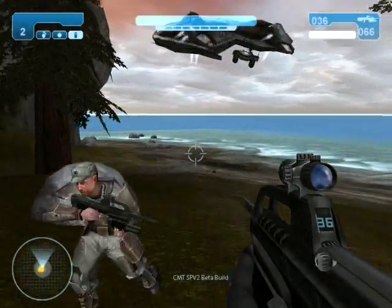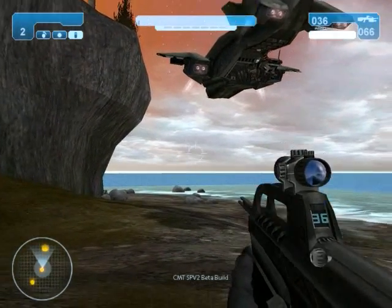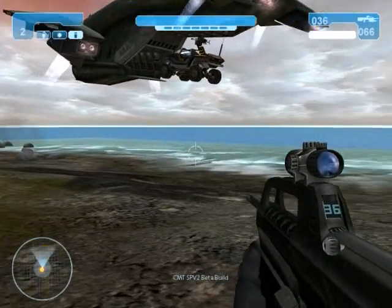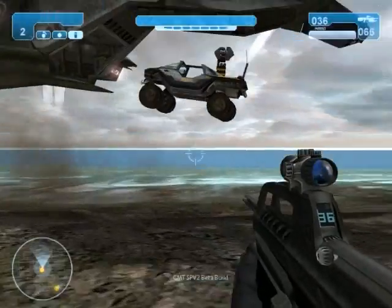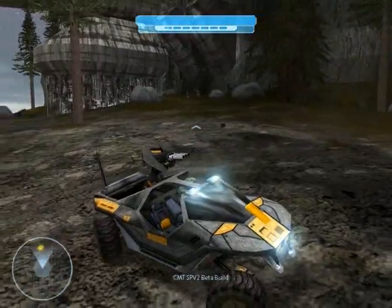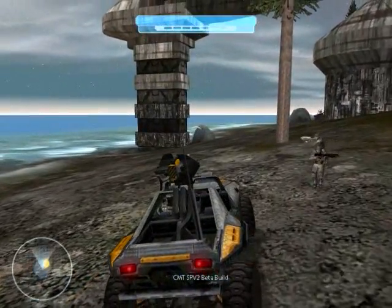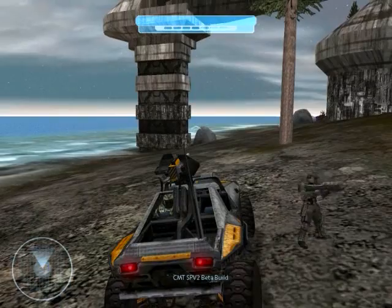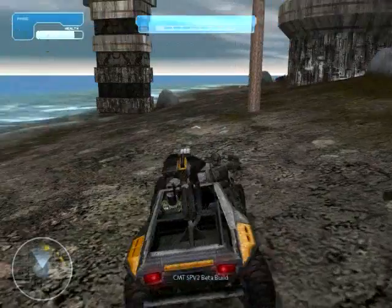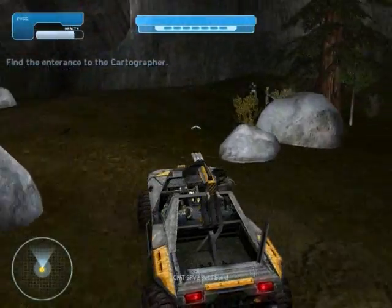The Silent Cartographer is the first mission where you get to use the new Rocket Warthog for SPV2. In SPV1, the Rocket Warthog was just a reskinned Gauss Warthog. While this is more true to what Bungie had in the beta of Halo 2, we decided for SPV2 that we would go back to Gearbox's concept of the Rocket Warthog with the three barrels. The primary reason was that we felt the Rocket Warthog and the Gauss Warthog felt too similar in gameplay.